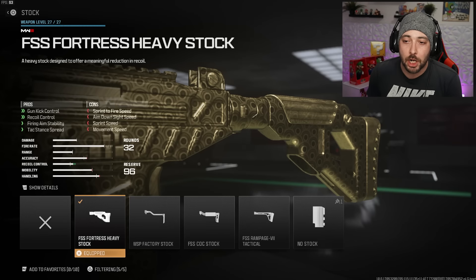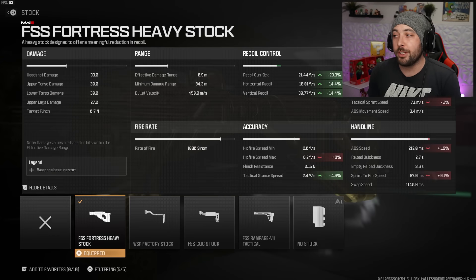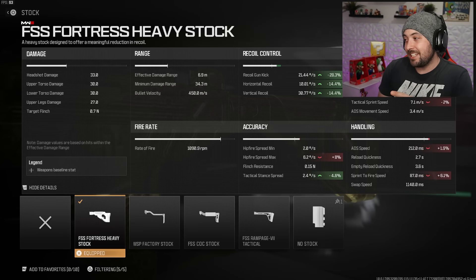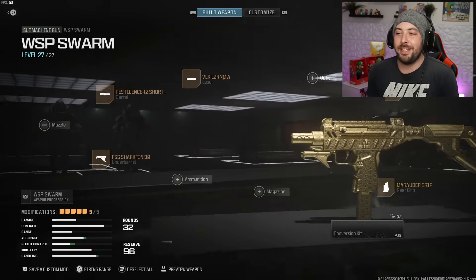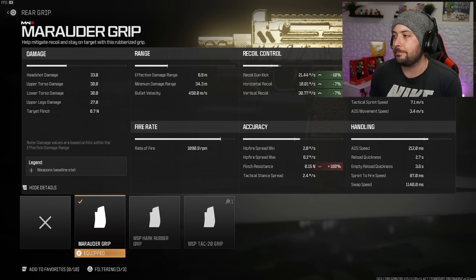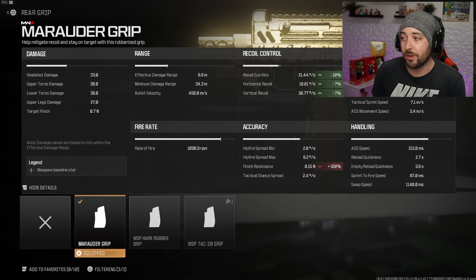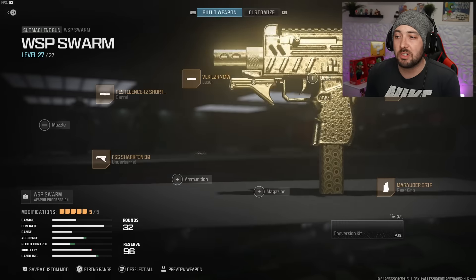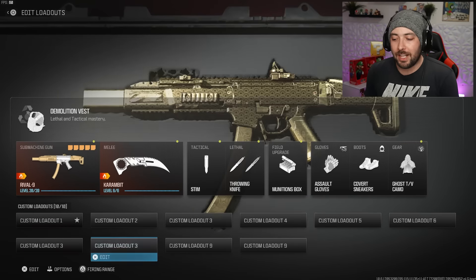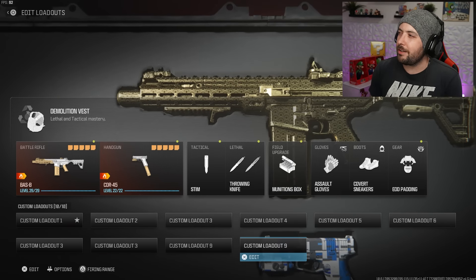The FSS Fortress Heavy Stock gives 28% gun kick control — without it the gun bounces everywhere — plus 14.4% horizontal and vertical recoil. We only lose 1.9% ADS and 6.1% sprint-to-fire. The final attachment is the Marauder Grip: 10% gun kick, 7% horizontal and vertical recoil, with no ADS or sprint-to-fire penalty. Really solid class.